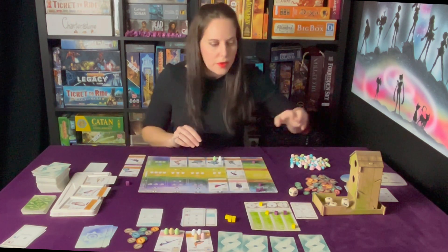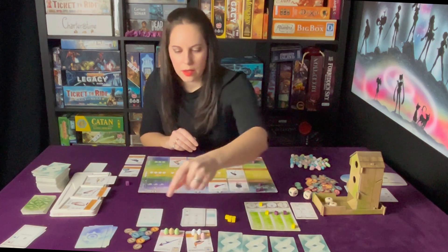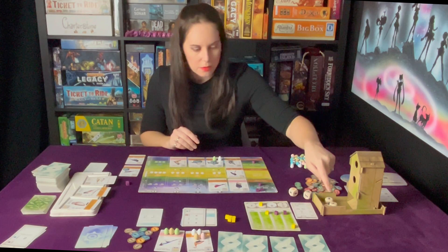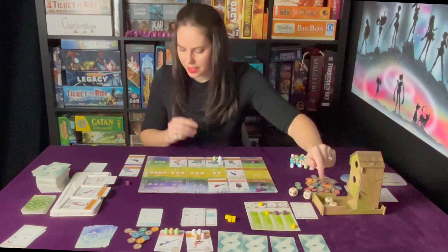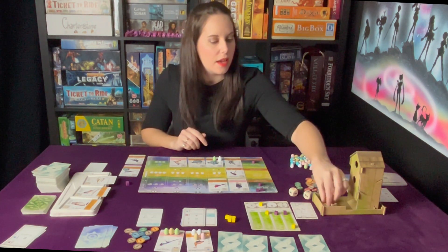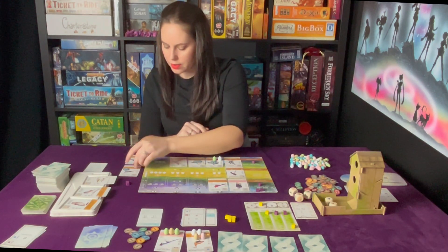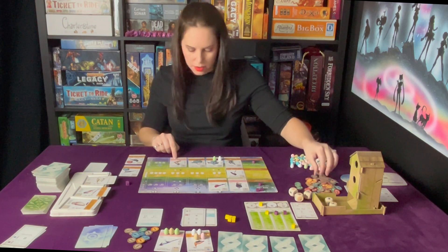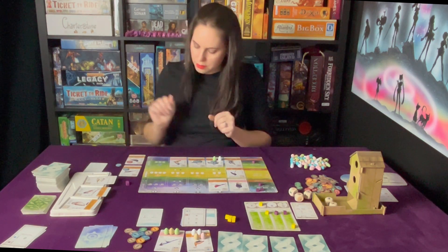The food thing again - they do gain a fish and then activate all pink powers. Gain a thing from the bird feeder. I need a lot of seeds and there are no seeds, so I guess I'll just go with berry. And gain a fish - unhelpful, but okay.